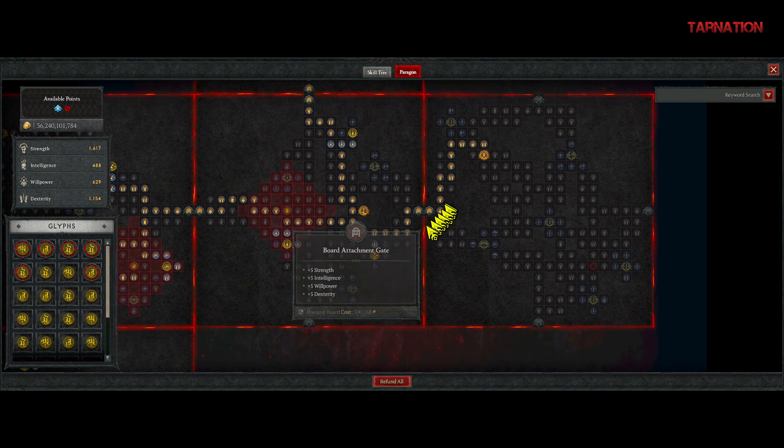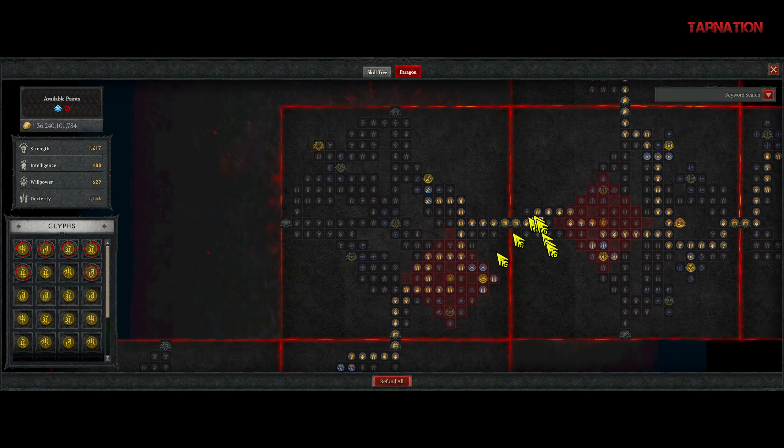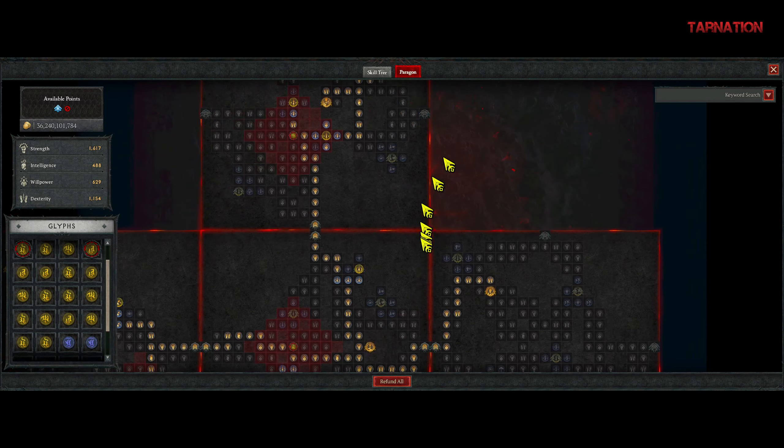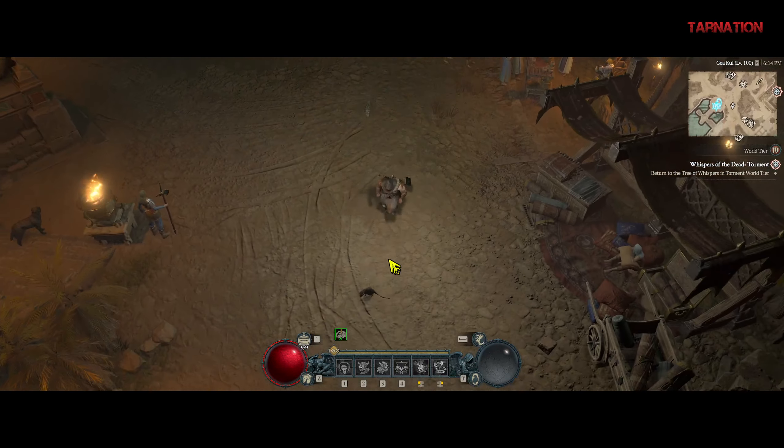I've already routed everything through dexterity versus strength on this board, so everything is routed to maximum dexterity so you get higher critical strike chance. That is the build.